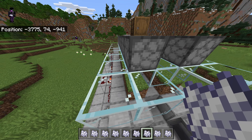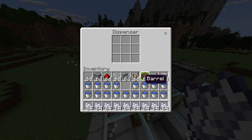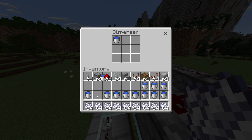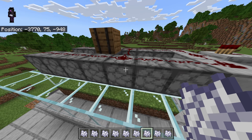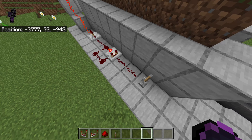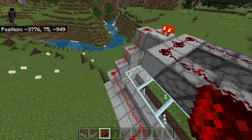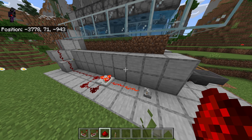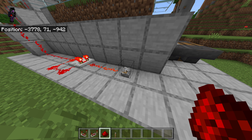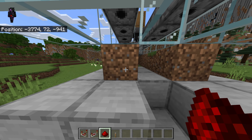Before we do anything else, fill each of these dispensers with water - it has to be a water bucket, not a water bottle. When the dispenser is powered it will squirt water onto the grass blocks, knocking the flowers out and ready to be picked up by the hopper minecart. Once you're happy with that, get rid of the repeater being that close to the clock or it will stop it working. Now when we turn it on it clicks and you can see the water flicking on and off. When we turn it off, make sure the water's clear - if it's not, just flick it a few more times until the water's gone.